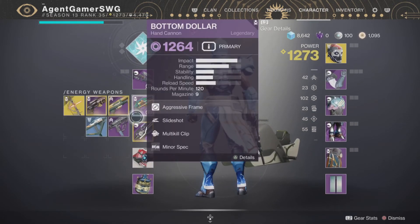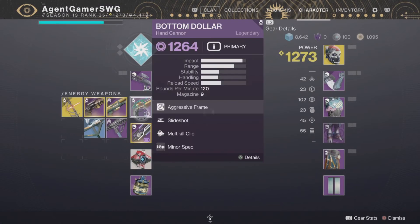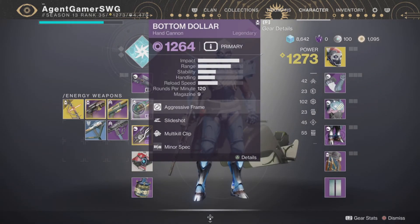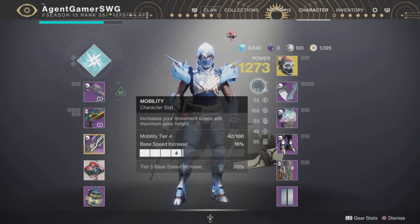If you want to keep a weapon you really like — for example the Bottom Dollar hand cannon — and you get a higher power level item, you want to use an Upgrade Module to keep it going and match the new power level. For stats, you just have to read them yourself by hovering over them and it tells you what each one is.